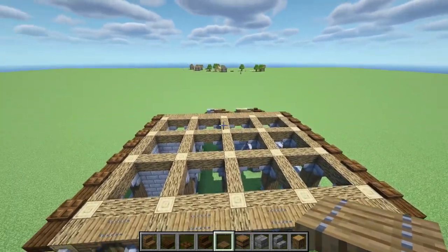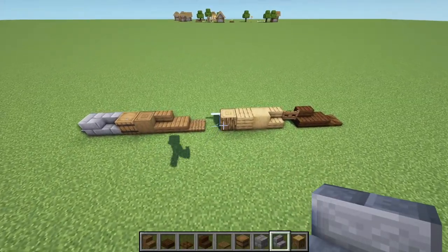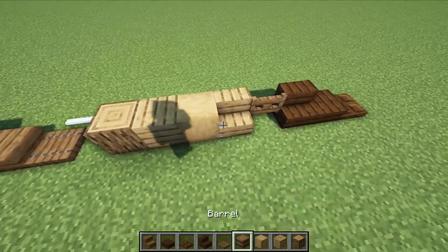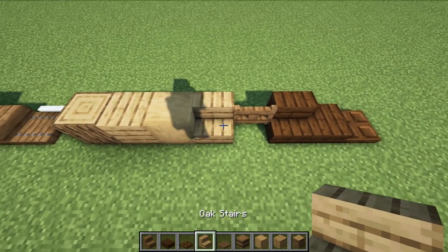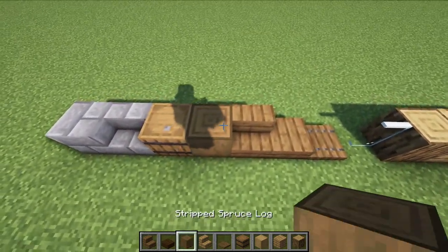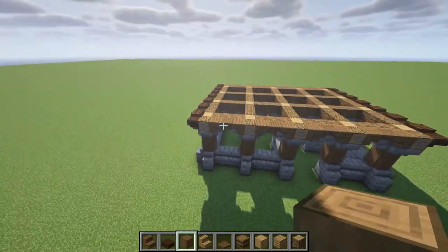For your second story you're going to need oak planks, stone, stripped oak wood, barrel, spruce trapdoor, oak stair, and stripped spruce log as well. That should be all that we need.